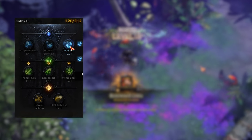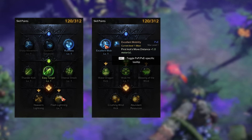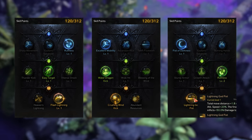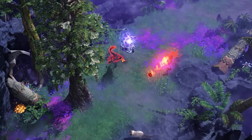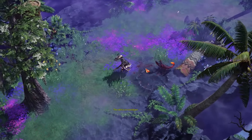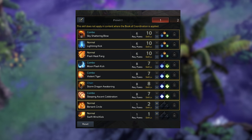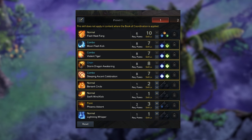Tripods are named as such because there are usually three of them. Each one modifies the selected skill in a significant way, adding stat buffs such as increased damage or speed. They can even add effects such as reducing mana cost and even adding healing to your shields, but you can only have one tripod from each tier active at a time.